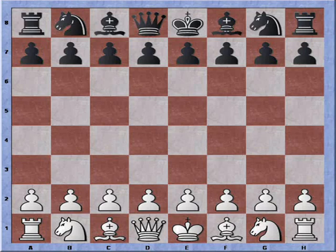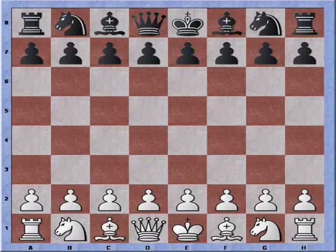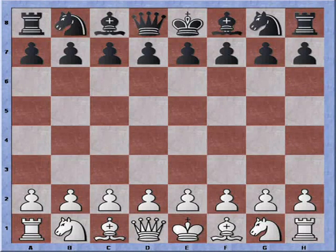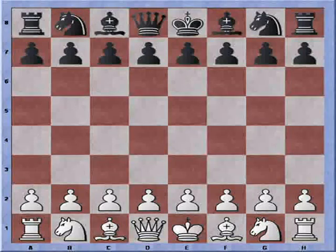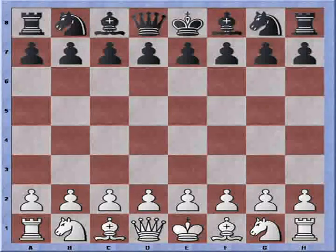And even if Black is an anti-Colle player, we can still switch to other systems like the Queen's Gambit in mid-game, if you were to choose so. This game is played against Damas, which is a 1500-plus chess engine, and we can see that with a few inaccuracies from Black, the Colle-Koltanowski actually becomes the best attacking choice.